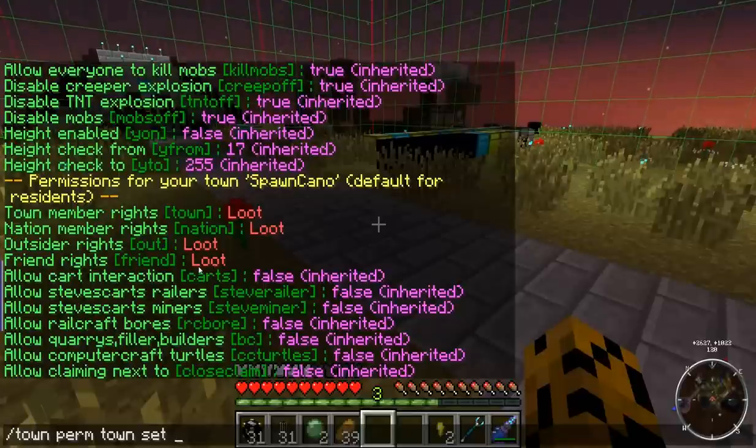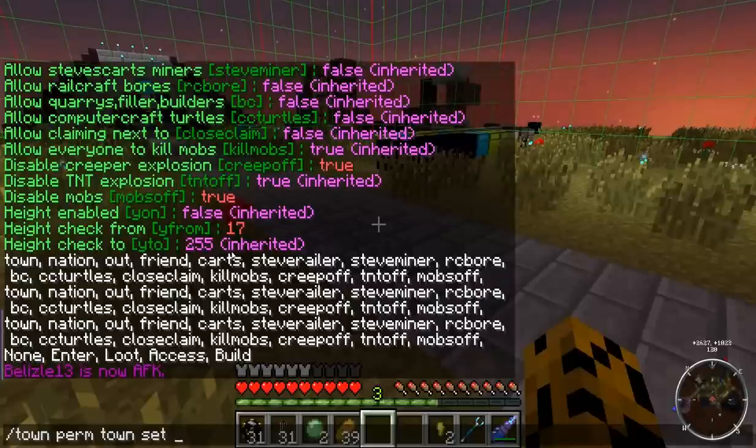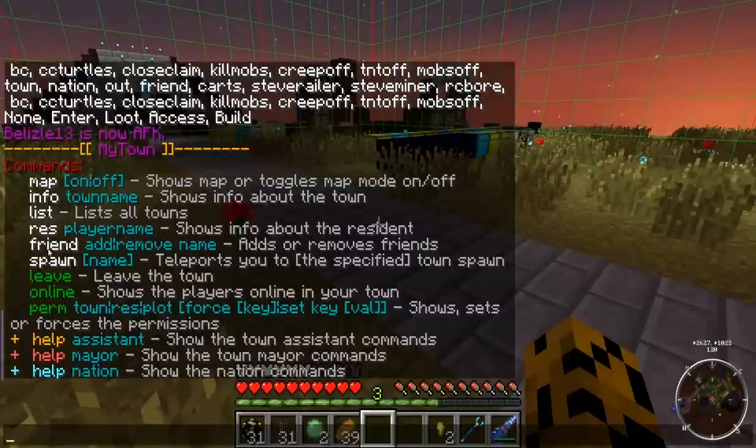Friend rights — this is where it gets interesting. You can set friend rights, but they're only active when the plot is assigned to you. If the plot is assigned to you and you change the plot permission or the town permission for friend rights the way you want it, then friends can build in plots assigned to you if they're on your friends list. So it's /town friend add and then the person's name.